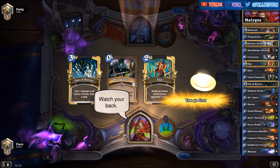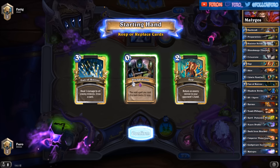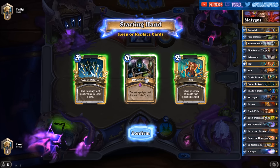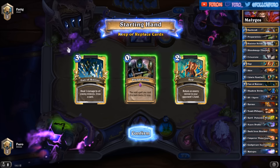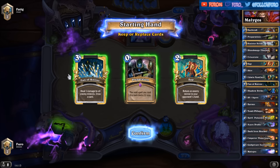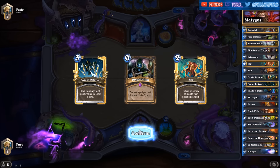Hi guys, presenting another deck made by Leo Messi. Today we are trying his Malygos Rogue deck with the lovely Bards, up against the Mage. We have a Fan of Knives, Preparation, and a Zap — that should be a good starting hand, we will keep that one.